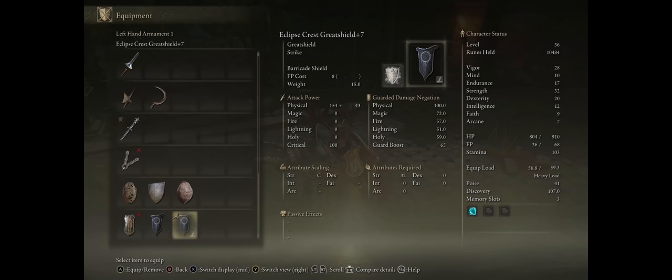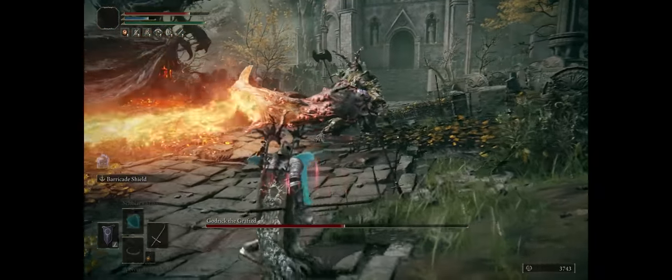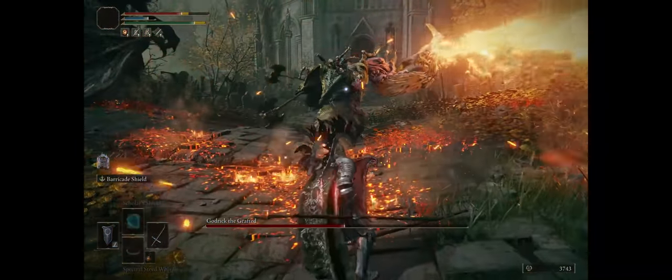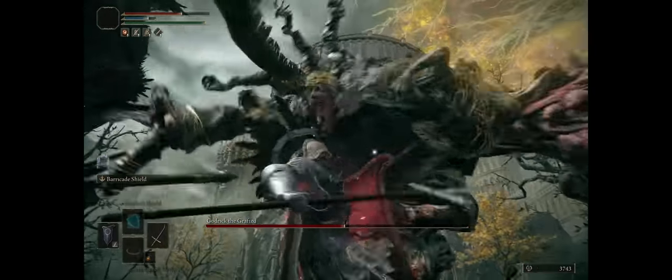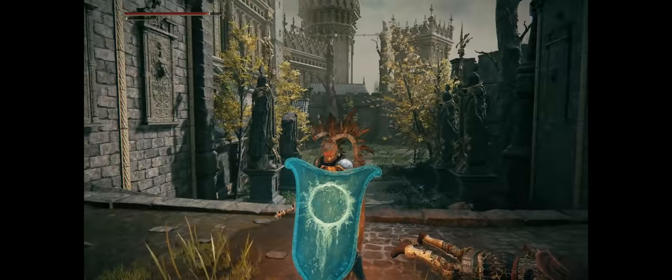Whenever you block the enemy's attacks with your shield, you will negate the damage based on a percentile equal to the corresponding value. For example, my shield here has 100% physical damage negation, so I won't take any physical damage. Meanwhile, as far as elemental and magical damage, I will still take a little bit. Some enemies have attacks that are split between physical and magical or elemental, so you'll still take just a little bit of damage when blocking them, but there are ways to increase this further, as I will show you in this guide.